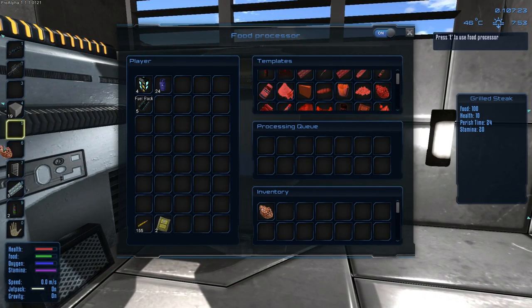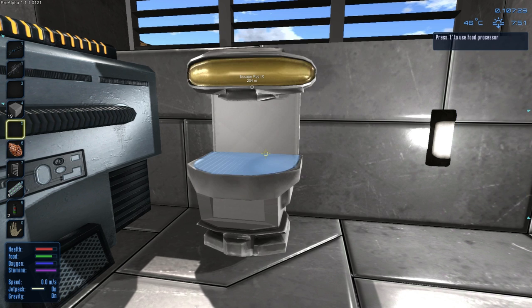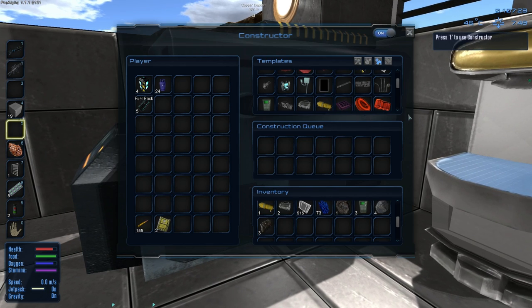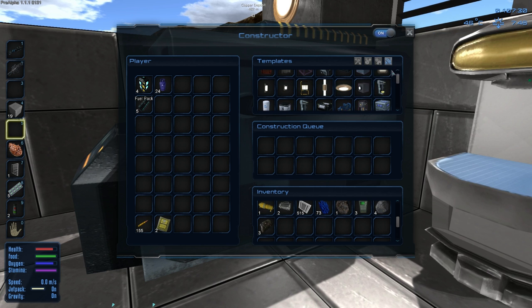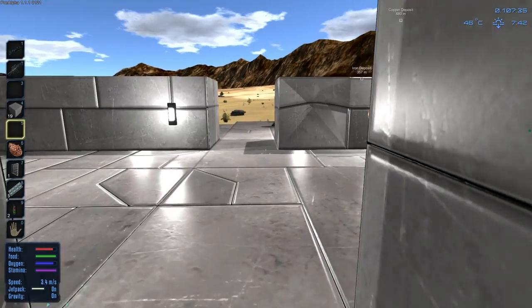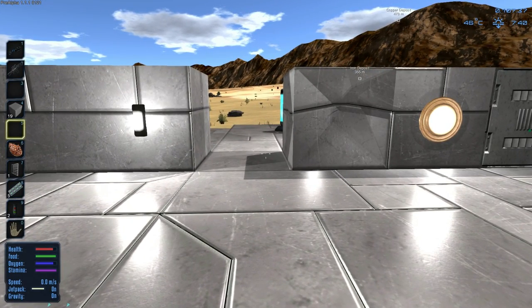Alright, eat that and eat that. We'll save the last one. How's that medical station coming along? Medical station — there we go. Yeah, once I get the hovercraft, it'll be a lot easier to go farm materials. I don't really want to farm materials without it.